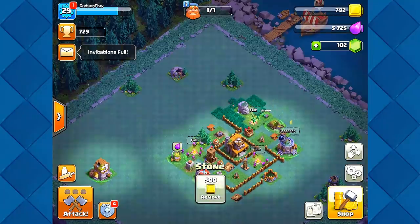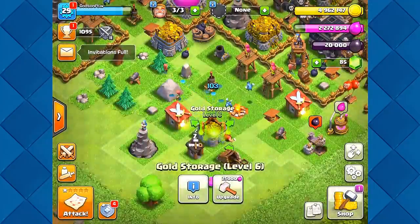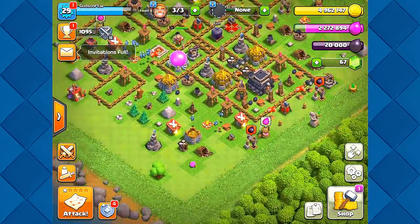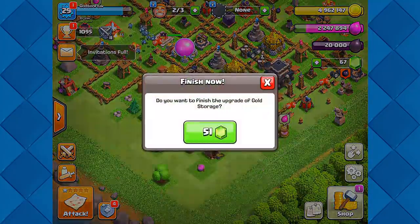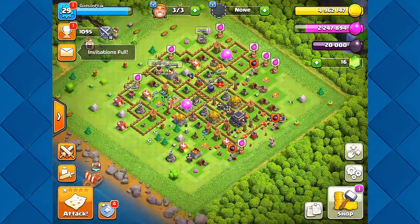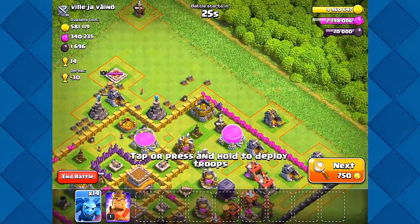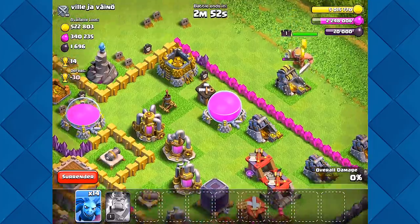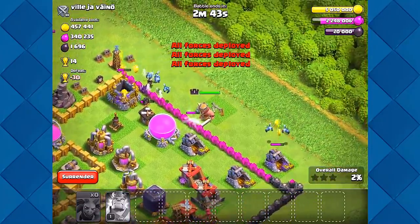I don't have any more loot to finish this off. We'll do 40 gems there — we have 60 left. Shoot, we just need 5,000 more gold. Let's go ahead and upgrade — we need 50 gems, okay, we'll do the 51. We need one more attack — we need about 40,000 for this to work. I think I can just bum-rush this thing. Give me that 40,000! All right we're in — that's it guys, we got 5 million 50,000!